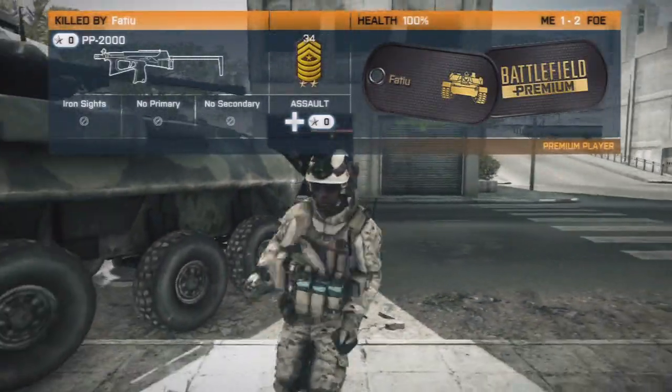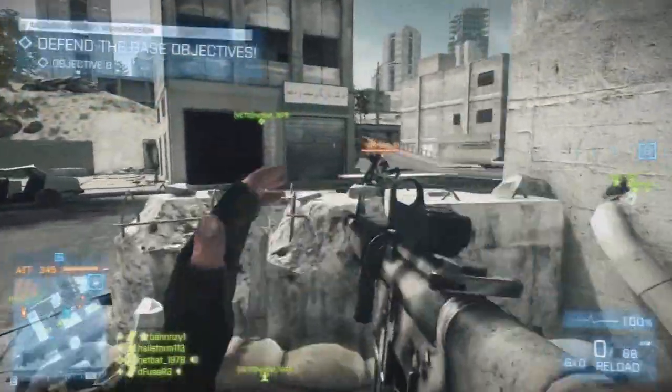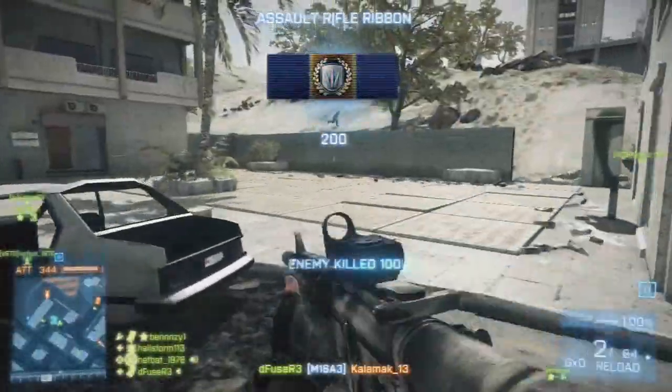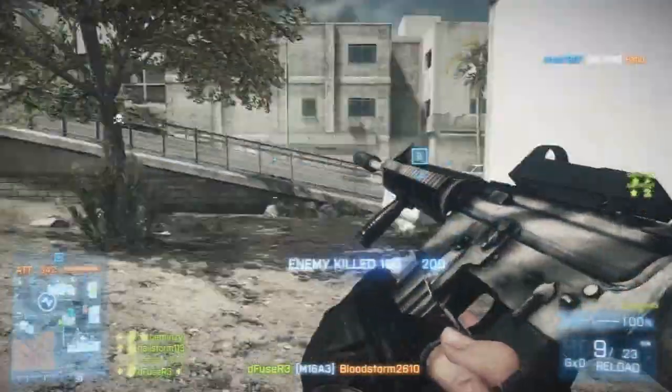So yeah, know when to use your health and ammo packs and use them well. The next thing is playing the objective when you're in vehicles. Whenever I'm playing with a team that isn't that good, I always see them in their vehicles in the wrong positions all the time. You've got to be around your base, making sure no one's coming in to attack it.